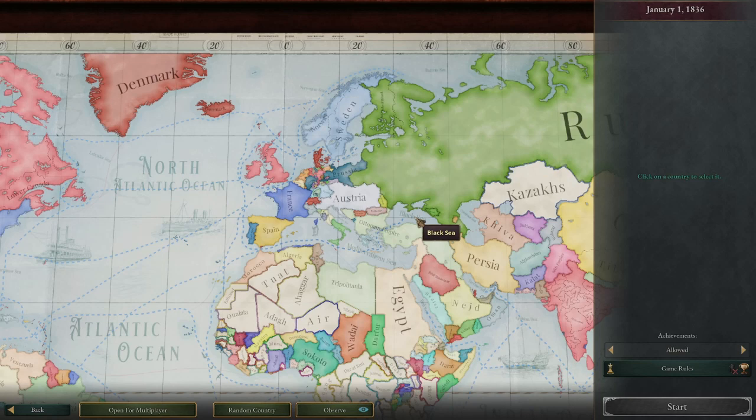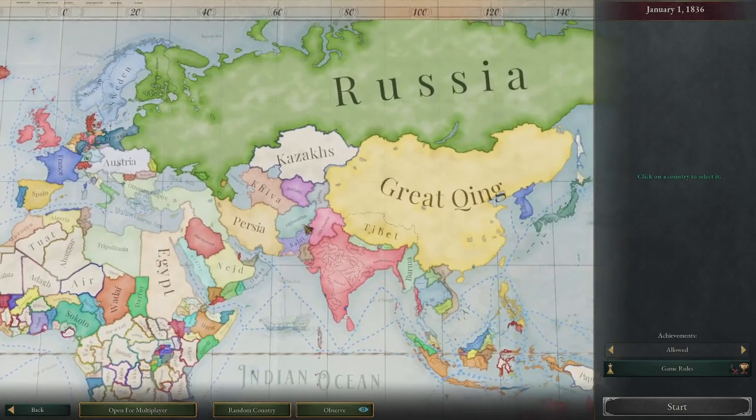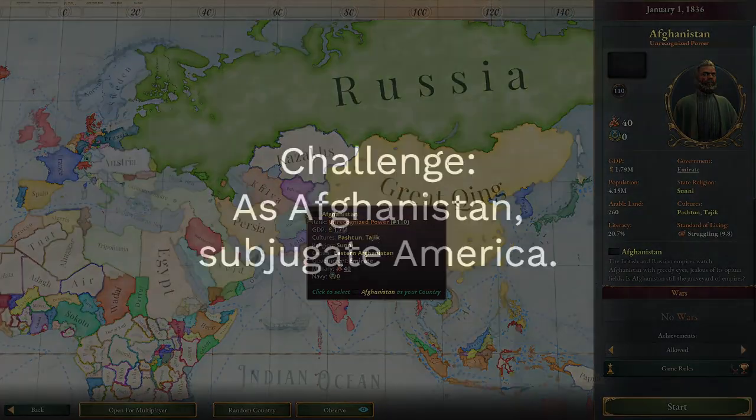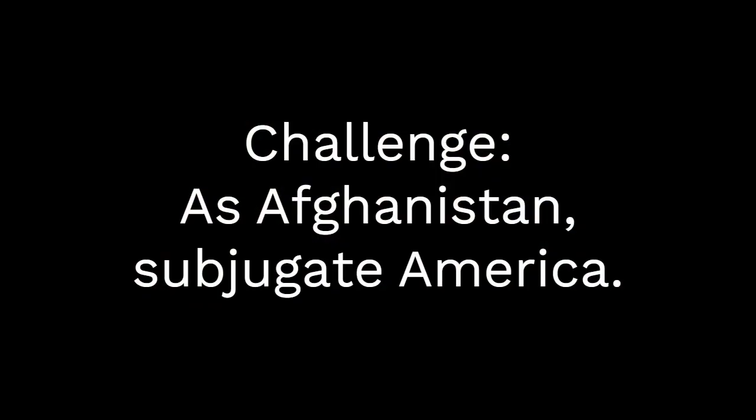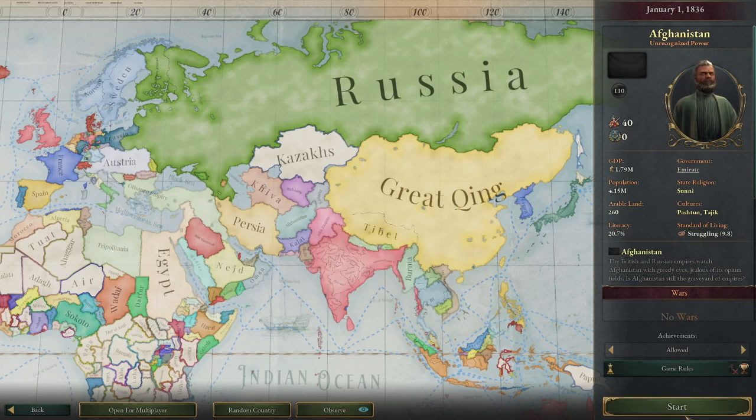Hello everyone, this is Commander Cream. We are doing Victoria 3 again, and I'm going to do a game not centered around Europe this time — I'm going to go a little bit east. Today we are going to be playing as Afghanistan. The challenge we are doing today is: as Afghanistan, we have to subjugate America. It's a bit of a tall order, but I think we can take care of it.